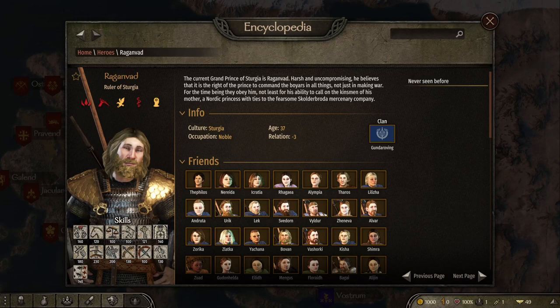The Sturgians are led by the Prince of Sturgia, Ragnvad, whose mother as stated in-game is tied to the mercenary clan called Skolderbrother. This also backs up the theory that Sturgia is based on the Kievan Rus, because Skolderbrother is a mercenary clan of Vikings. So Sturgia has some powerful friends among mercenary Viking soldiers.